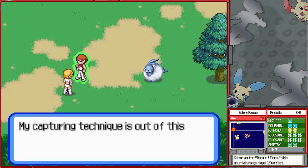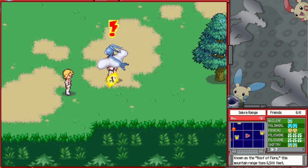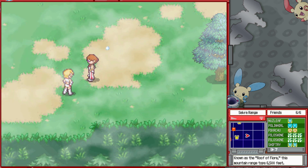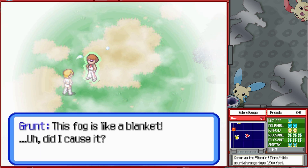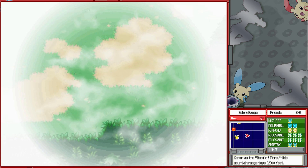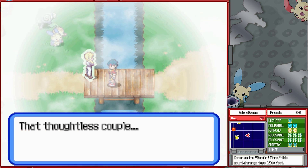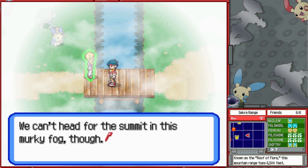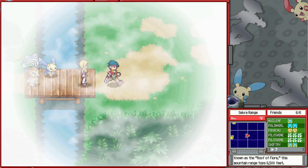A trainer says: 'Don't blow your cool, baby. My capture technique is out of this world.' Then something goes wrong — 'I think I busted my styler.' This fog's like a blanket. A nearby NPC says: 'Look at this thick fog — that's what happens when you anger an Altaria. They would do this when we're in a hurry. We can't head for the summit in this murky fog. It won't clear up unless you capture that Altaria and get it to calm down.'